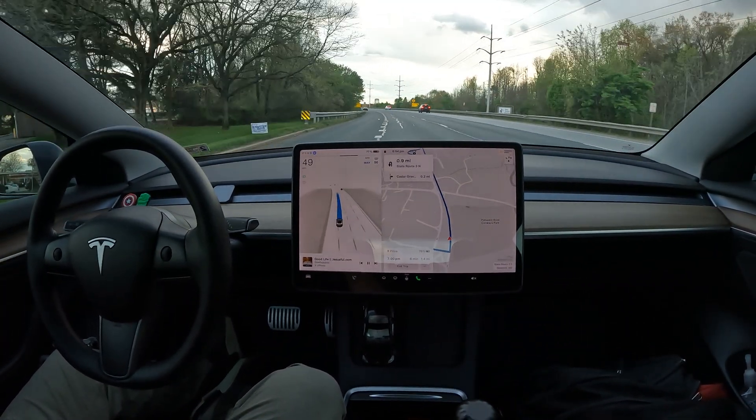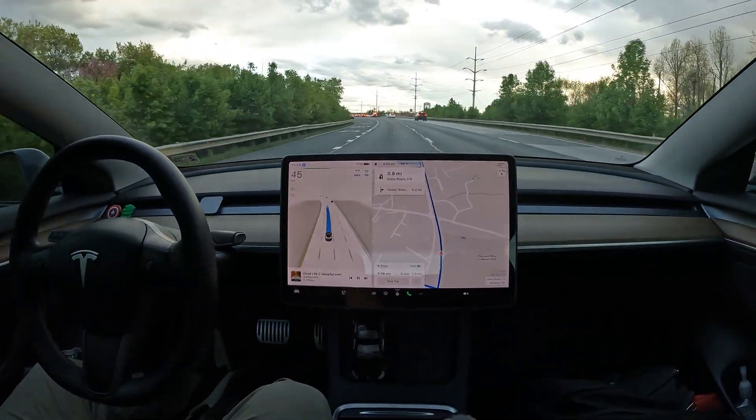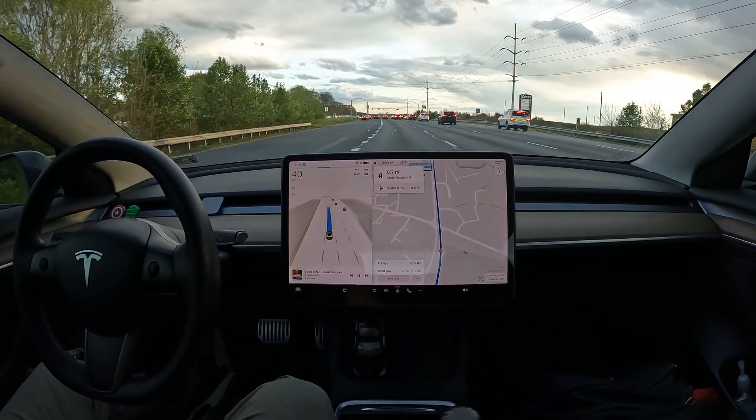We've got some emergency lights coming up behind us, so let's see how FSD handles that. It should push over to the right — good thing it doesn't get in the way at all.